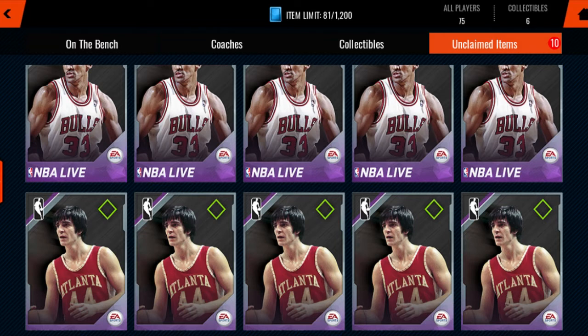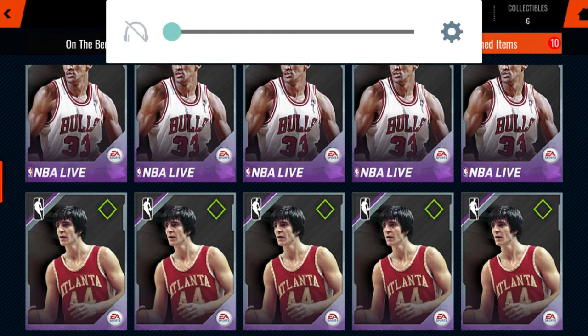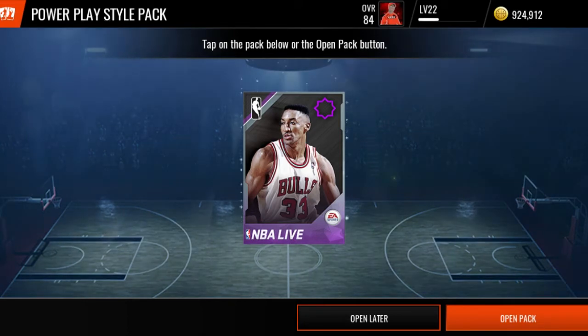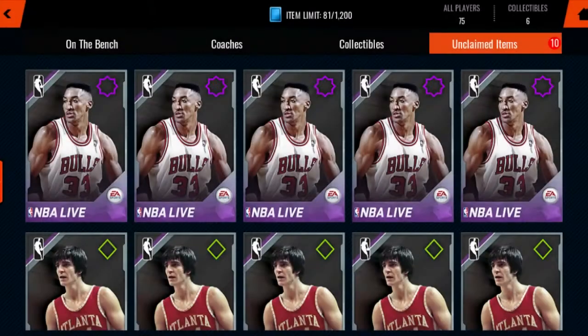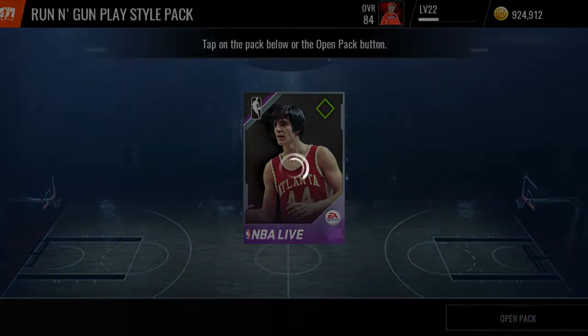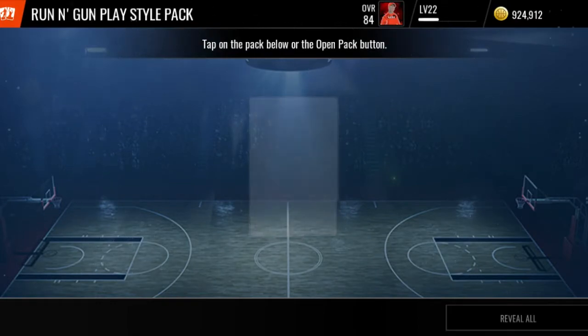If you watch Uber, he used to do this, but Uber has stopped making NBA Live Mobile videos — hopefully he will make a return. Basically, you take two packs, you get a certain amount of even packs, and you open them. If I pull an elite in one pack and a gold in the other, the elite wins and gets a point. Or if one gets a higher overall or a double gold versus a single gold or a lower overall, the one with the double gold or higher overall wins. So we got the power play style pack and a run and gun style pack — we're going to start it off with the run and gun.